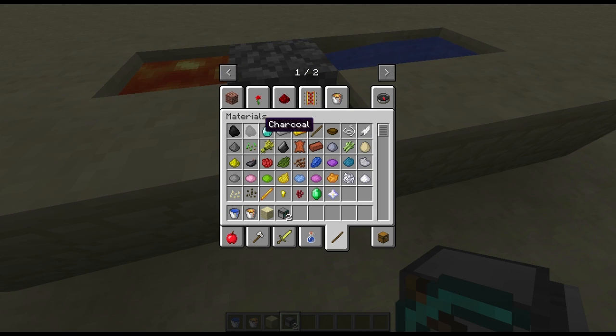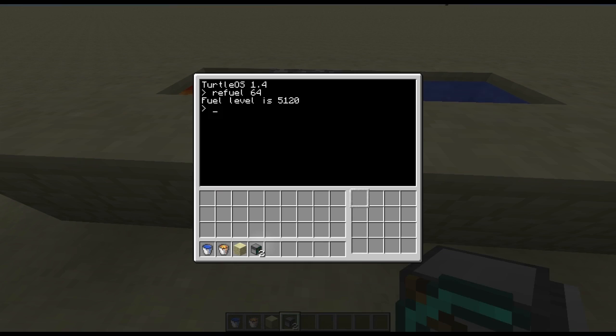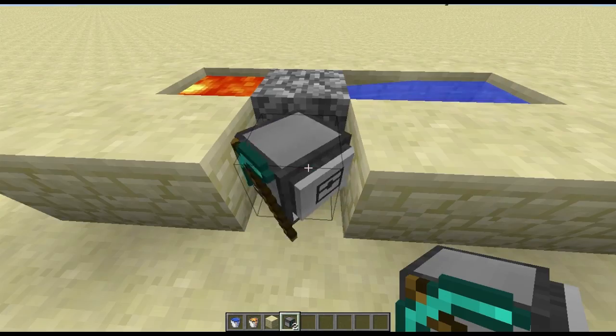The first thing you need for a turtle is some fuel. Put the fuel in and type in 'refuel 64', so we'll have tons of fuel. We're going to make a simple program called 'around', and we're basically going to make the turtle turn right twice, so it does a 360. That's useful so we don't have to type it in many times — so 'around', and there it is.